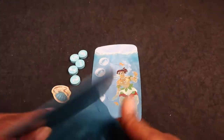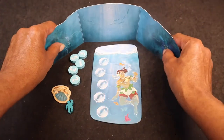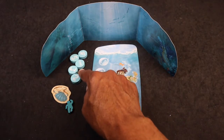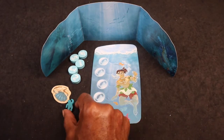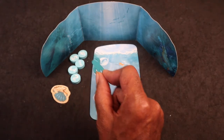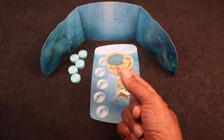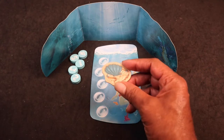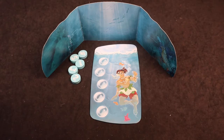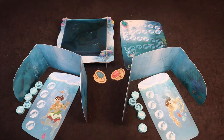Each player is gonna get one of these player shields, which they will place in front of them. They're gonna get a diver board, these air tokens numbered one through five, and one of these little diver meeples. They're gonna place this on the zero spot of the descent board. And they're gonna get a seashell token that matches the color of their diver meeple, and place it in front of their shield to remind everybody which color they're playing as.